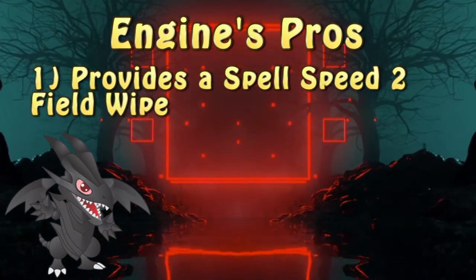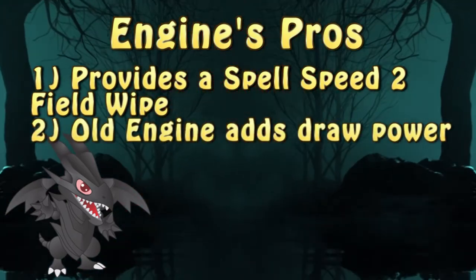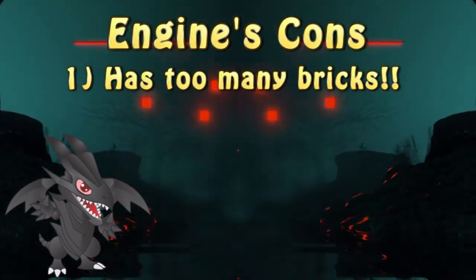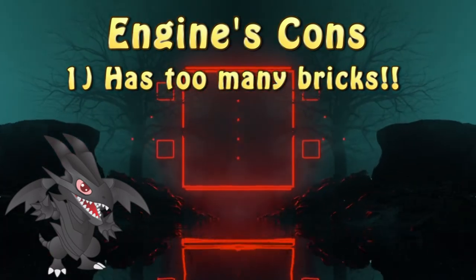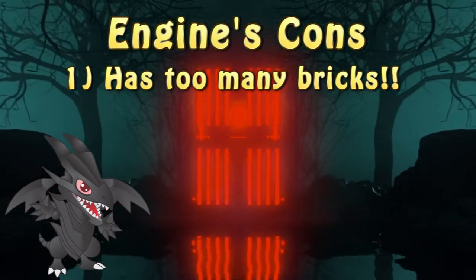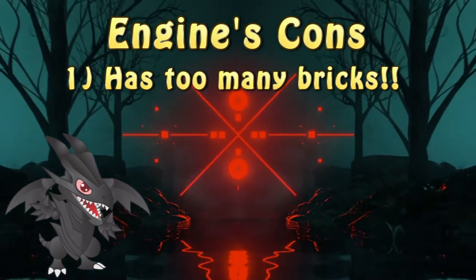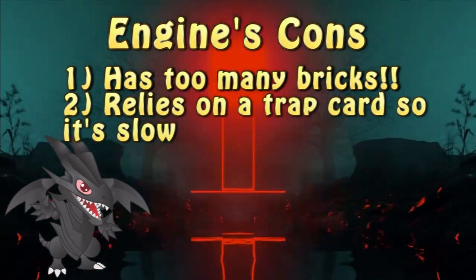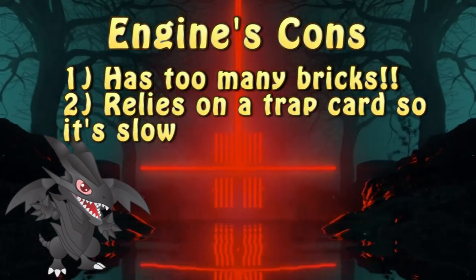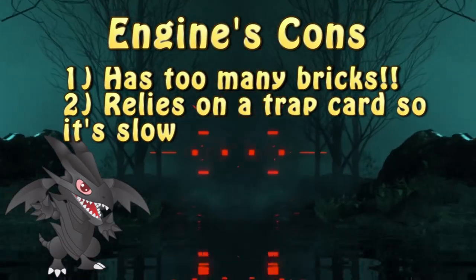The old engine from 2015, in contrast to the new one from 2020, also provides additional draw power, which is always very welcome. The biggest downside of the engine, be it the old version or the new one, is the amount of bricks it requires. In the case of the new engine, all the cards in it are something you don't want to draw — at all. With the old iteration, Scattershot was something you'd prefer not to draw into, especially in multiple copies. Also, the fact that the engine heavily relies on a trap card makes it slow in execution. This is somewhat mitigated by how easily searchable reload actually is, but that's still a thing.